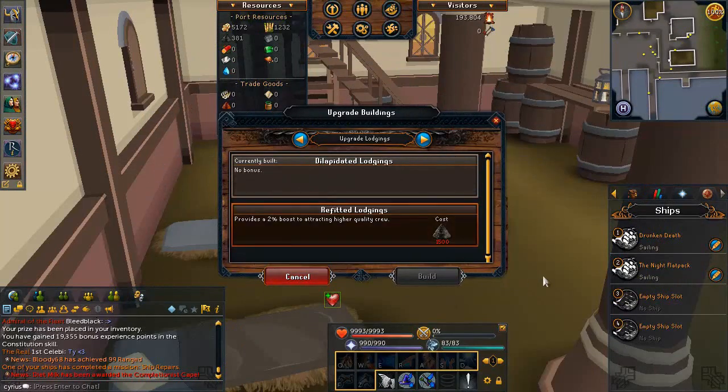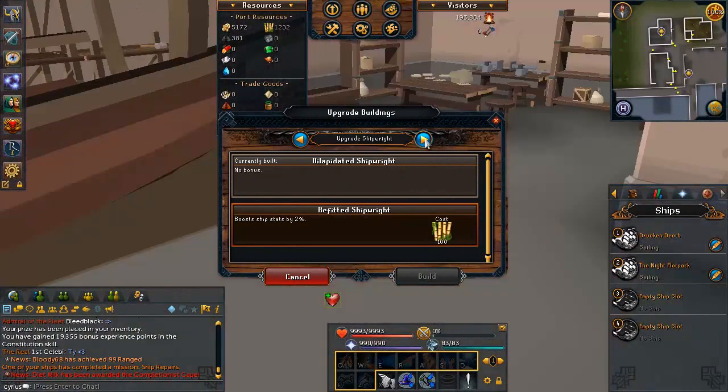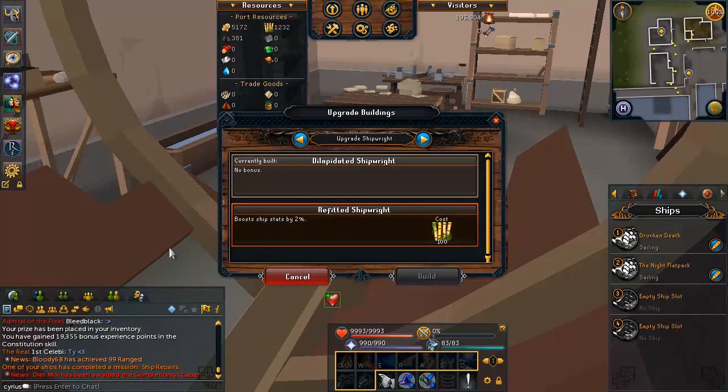The next building is the Lodgings — upgrading this attracts higher quality crew. I wouldn't really worry about this one too much; you can get your crew fairly easily through re-rolls and a couple of days of patience. The next building is the Shipwright — upgrading this boosts your ship stats by a small amount and is worth it since most of the upgrades here are fairly cheap.